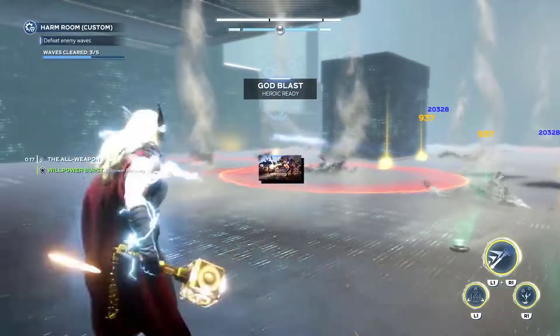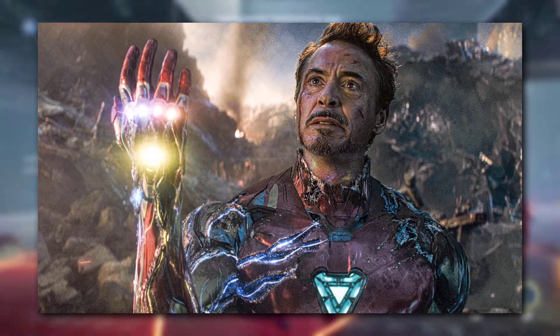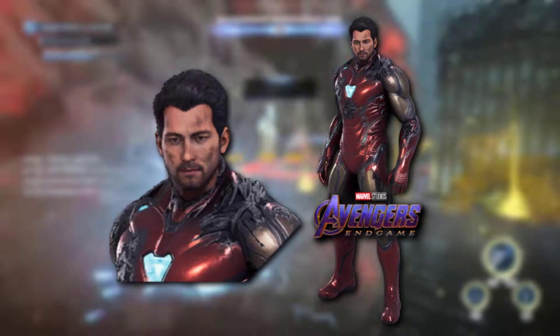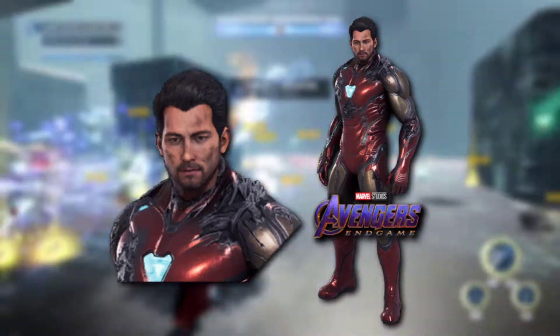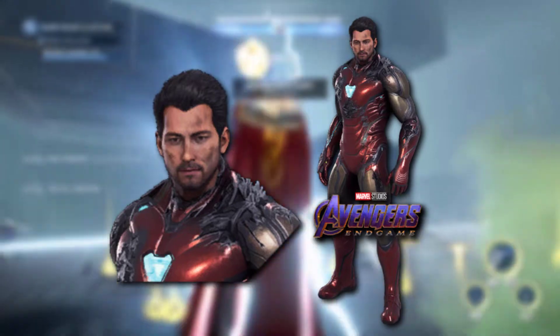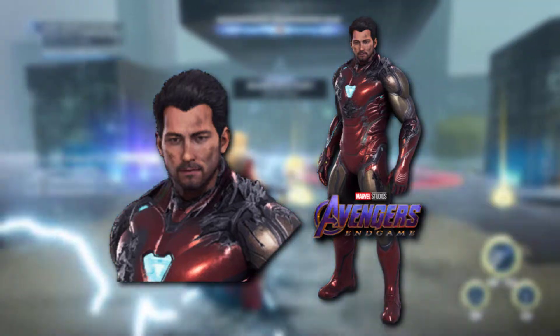One of the first things talked about is a cosmetic for Iron Man — specifically a skin for the MCU snap suit. This is the variation of the last suit worn by Tony Stark in Endgame, the one he snapped with. It looks like there may be a gem or some kind of infinity gauntlet-type glove on his hand, though that's not confirmed. You can see the damage and dirt on his face, and it actually looks amazing.